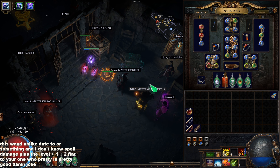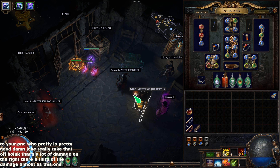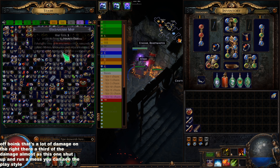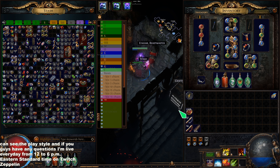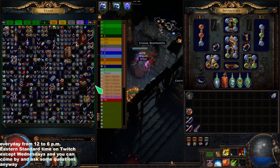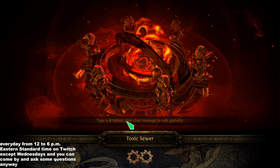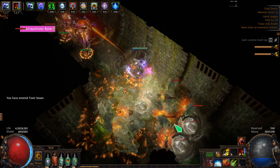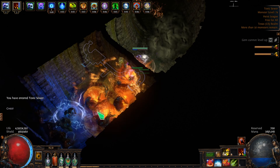Mine throwing speed is so important — look how zoom zoom it is. It's even faster now because of the ascendancy after you throw one. For the most part this is just a typical cookie-cutter miner build aside from my weapons. There's no damage that isn't just mines and AoE here. This crit chance node is really really good, and this one is the extra damage taken aura — also really really good. You grab crit way later, generally.